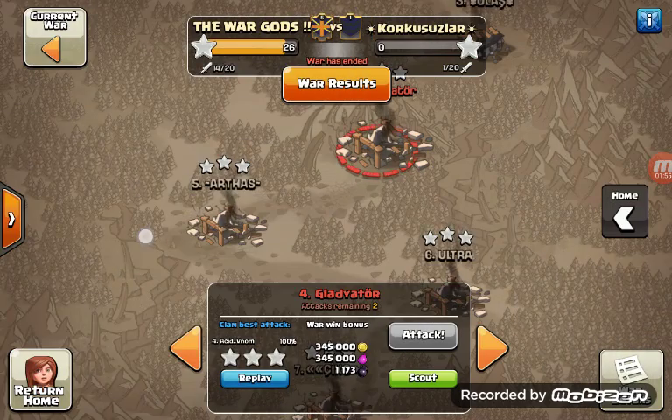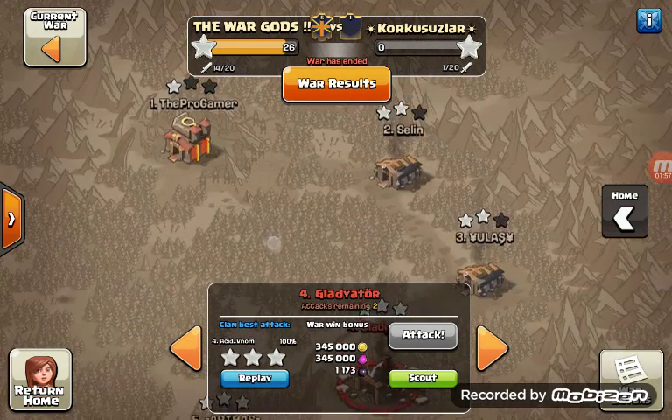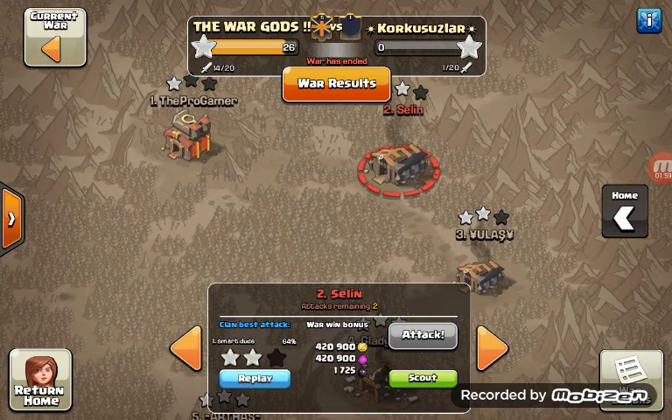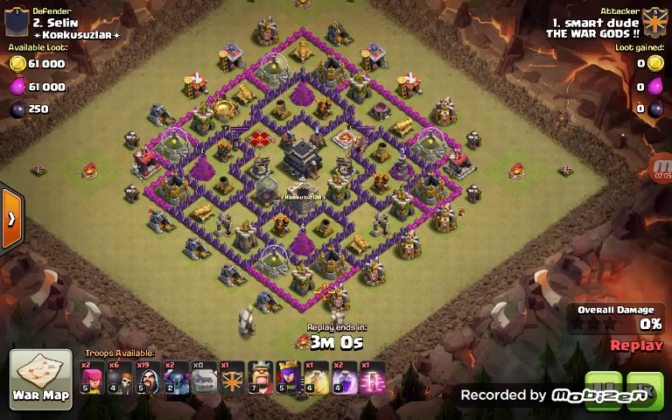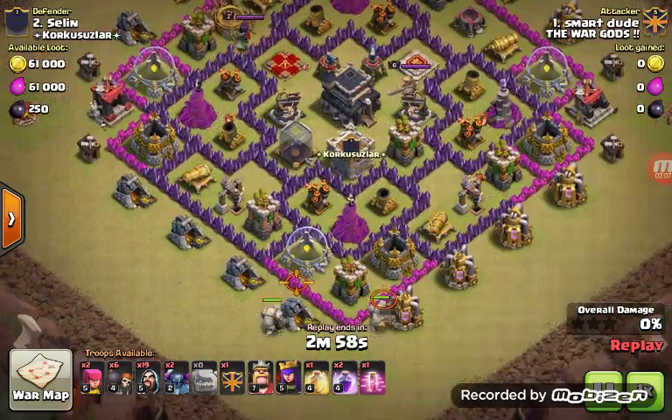Okay, so this was a 3 star, really good attack by Acid Venom. We're going to go towards Town Hall 9, attacking a Town Hall 9. Smart dude attacking Cillian. This was actually for our clan — 2 starring Town Hall 9 is actually nice.